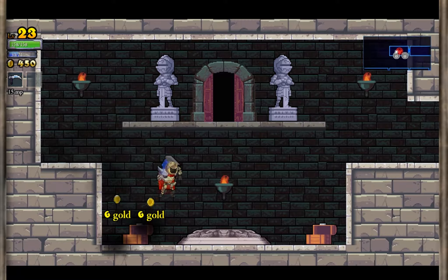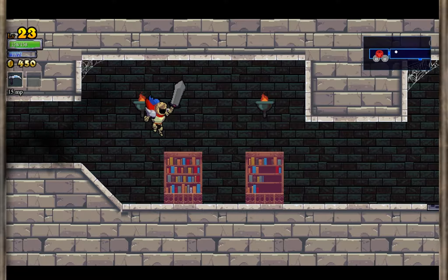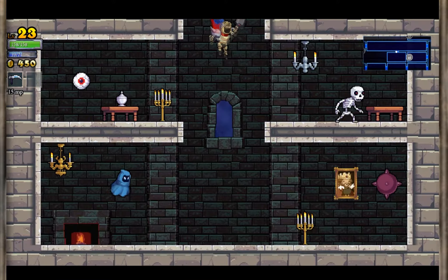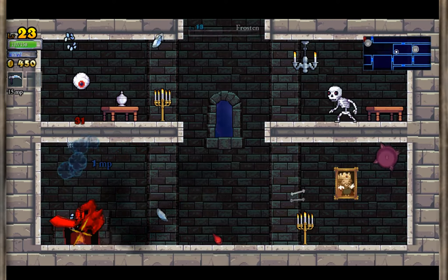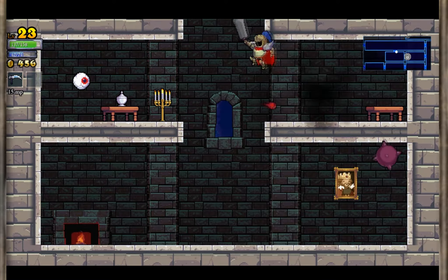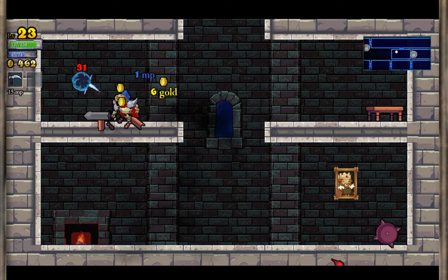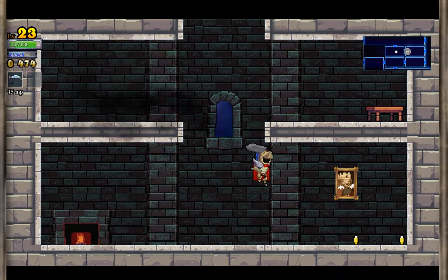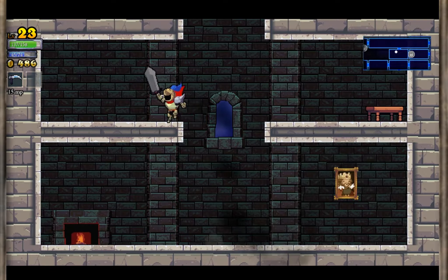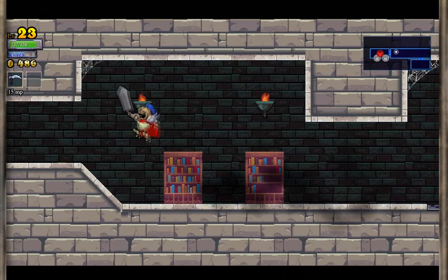Now before we actually hit this first boss, there's one more room we haven't went to yet. But that's actually right over here. I'm not sure if this place has anything in particular that might be of any use to us, but we're going to see. One enemy just all of a sudden got killed. Well, there's nothing here. Let's go ahead and kill Kidir once and for all.